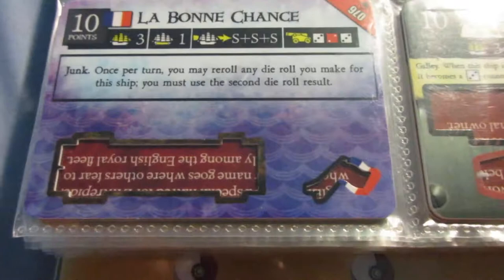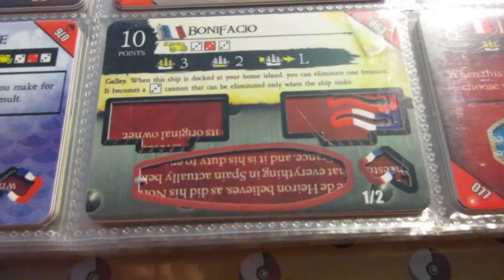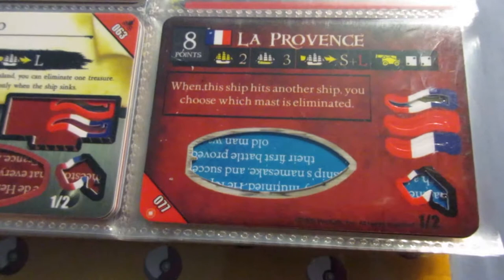The Bonifacio - not super noteworthy. The ability is pretty rare to see in the French faction, but other than that the ship doesn't stand out very much. Low cargo, which hurts this ship more so than the Bonchance, because she really needs a captain and a helmsman, which gives you no extra cargo spaces for any other crew. This is actually a decent support gunship - I've never really heard people talk about this ship or use her. There are a lot of ships from Crimson Coast and Revolution, the second and third sets, that fly under the radar. So this is one of them.